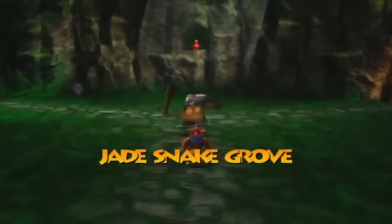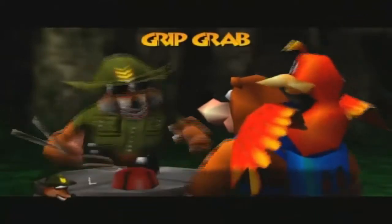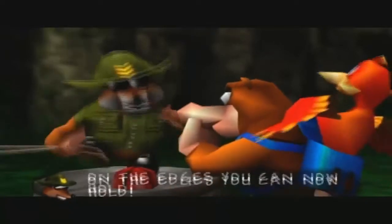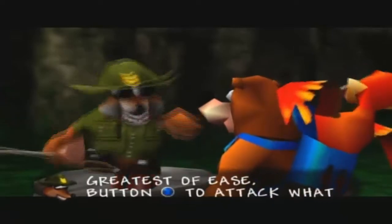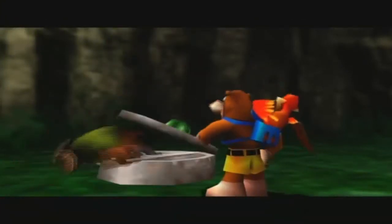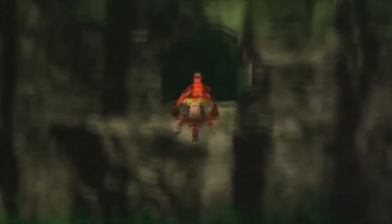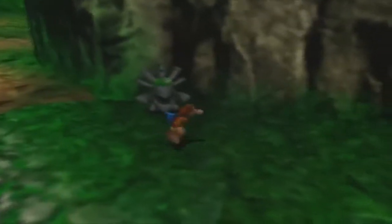I see Jam Jars up ahead — let's get ready to learn a new move. 'Grip Grab! Listen up to what you're told! On the edges you can now hold! Move along with the greatest of ease! Button X to attack what you please! That'll be all! Dismissed!' I was not quite expecting that. Sometimes that will happen — the hatch will slam shut on Jam Jars, and he's just gonna crawl his way back in. It's rather funny to look at.